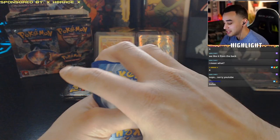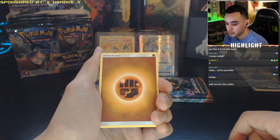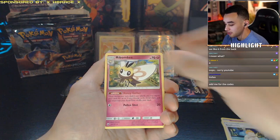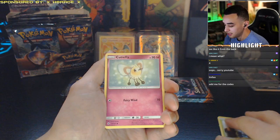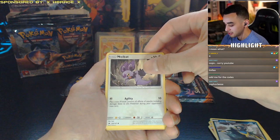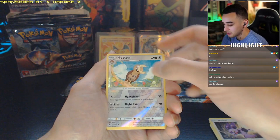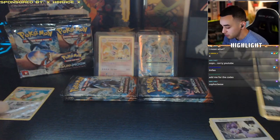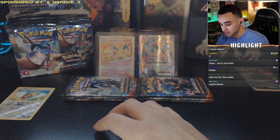Pack number one! We have a fighting energy, a Seviper, a trainer Sophocles card, a Ribombee card, a Drapion, a Cutiefly, a Ribombee, an Alolan Grimer, a Noibat — first holographic is a reverse holographic Noctowl — and the last card is a non-holo regular rare Weavile. Not a good pack to start this pack opening stream.